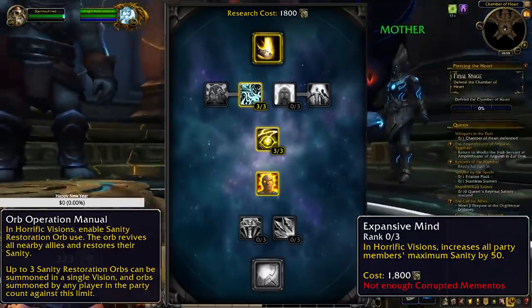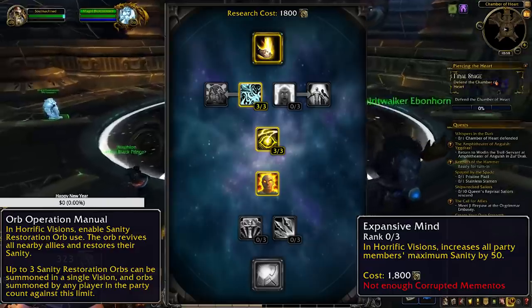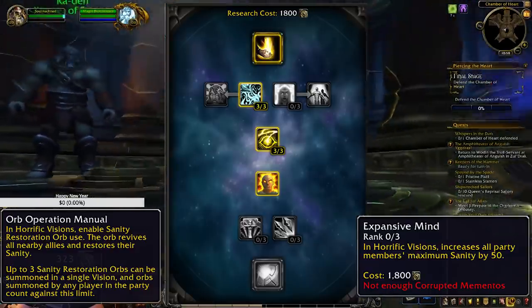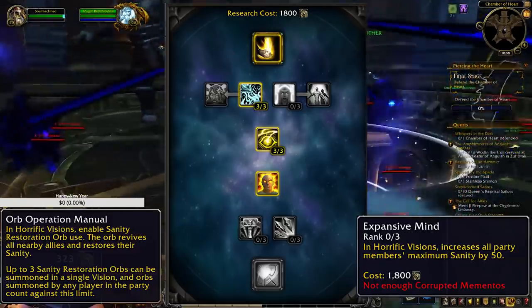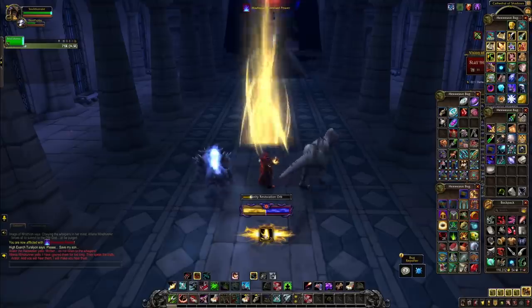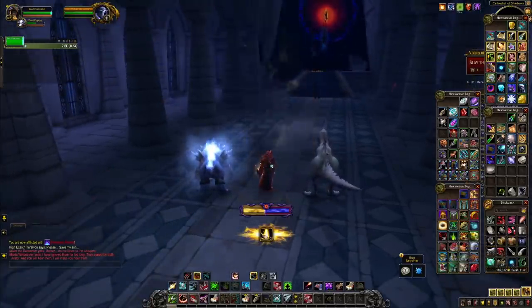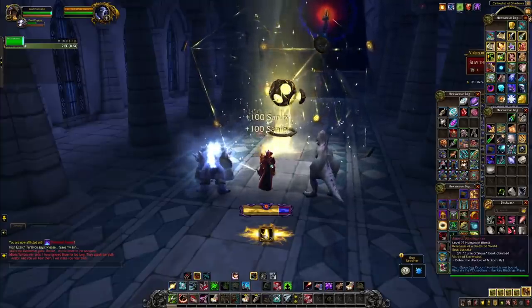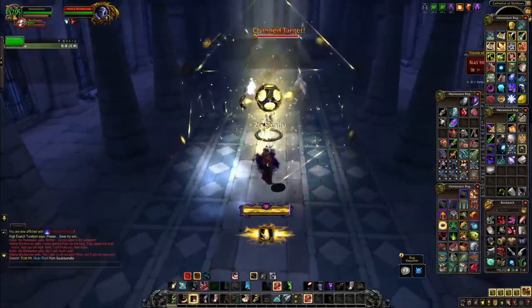You definitely don't need sanity-restoring food or external buffs early on. You can also fight while in the orb to save a little bit of time, and it'll prevent you from being affected by some of the corrupted effects during the duration. For example, right before you pull Elyria or Thrall, there's a few seconds of roleplay. You can lay down the sanity field just outside of their aggro range — about 30 or so yards away — and by the time you lay it down, the roleplay is over and you can engage.